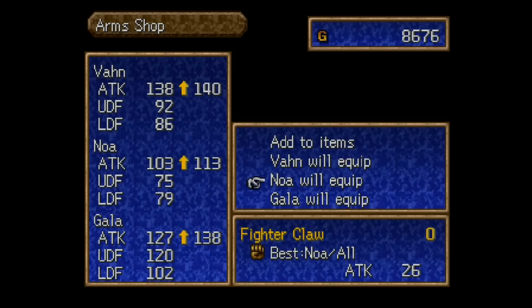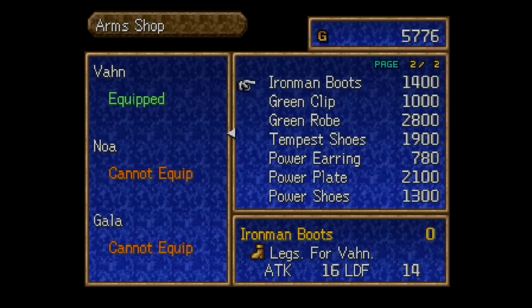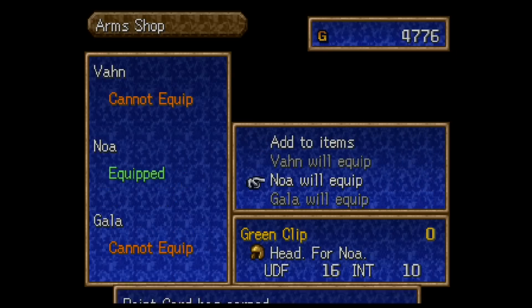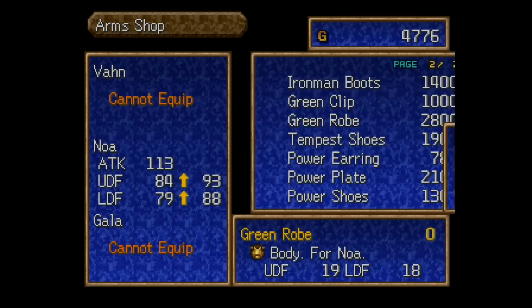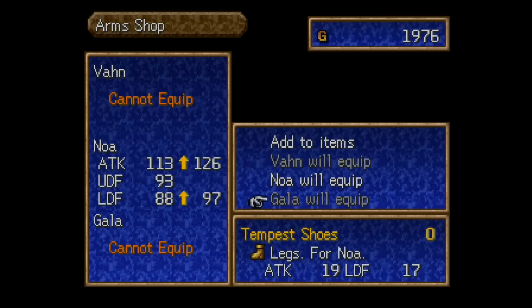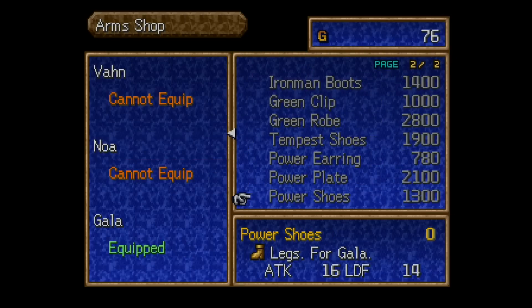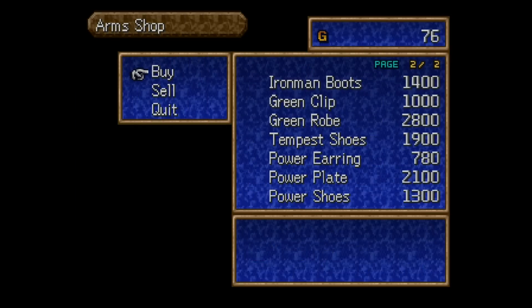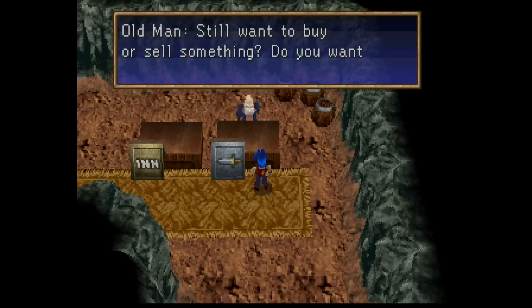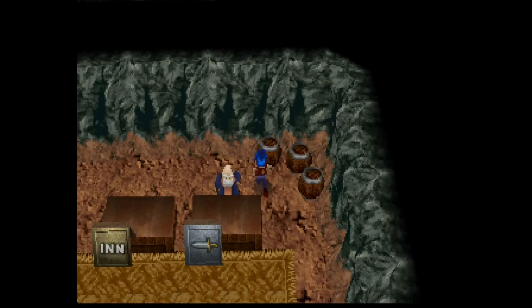So let's go ahead and grab this for Noah. We got a green clip — Noah will equip. We'll get the green robe — Noah will equip. And last will be Tempest Shoes. As you can see, we only have 76 gold to our name now. So there was a lot of grinding involved, but that's just kind of how it goes. This game is not playing when it comes to prices.